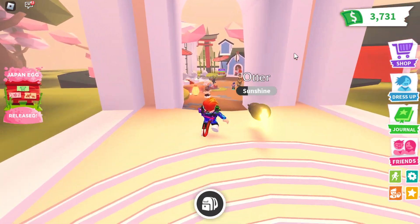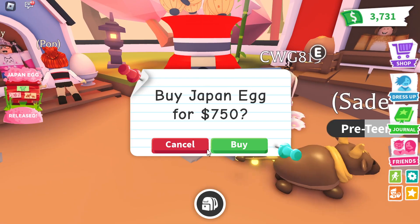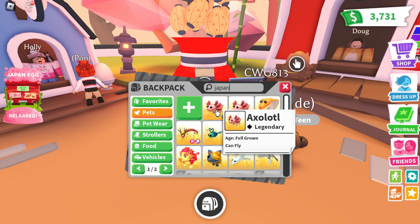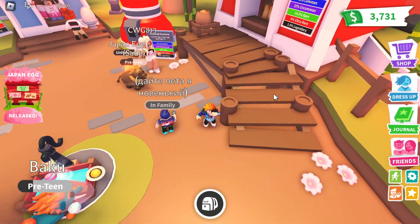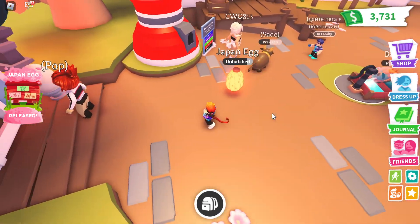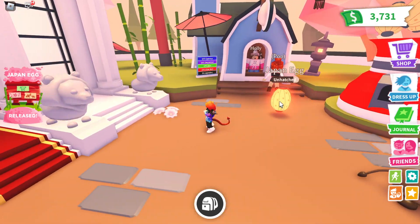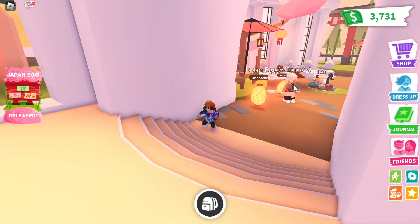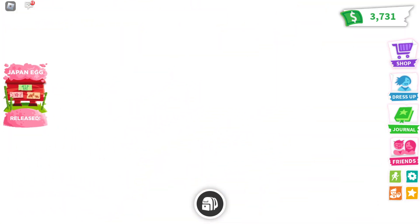The woodland egg is gone — it was very short-lived. We have two Japan eggs and they are almost hatched. They are oval shaped and look like a lantern, which is nice, and they glow, which is cool. We have to wait for a task.